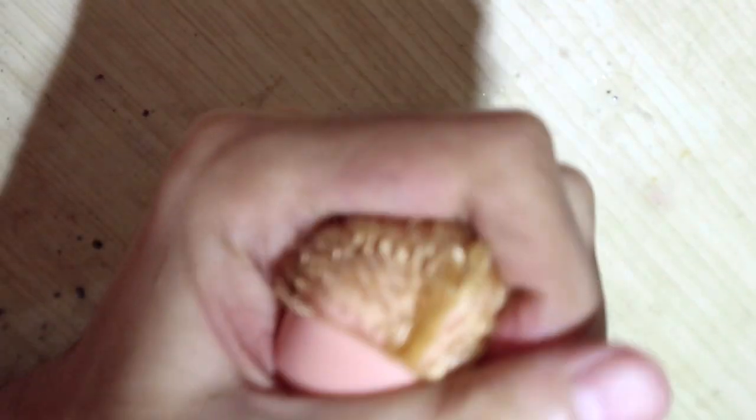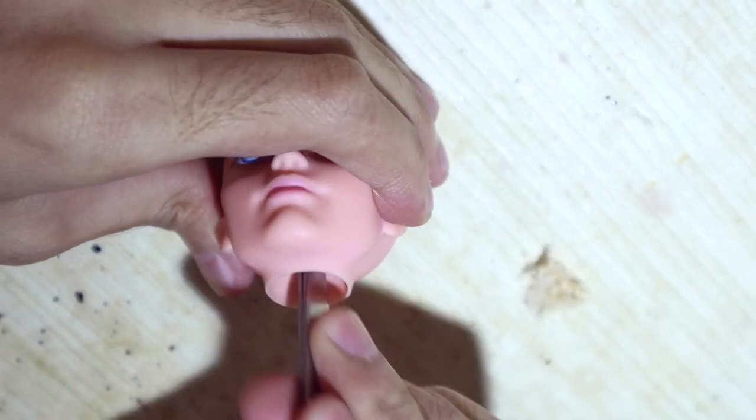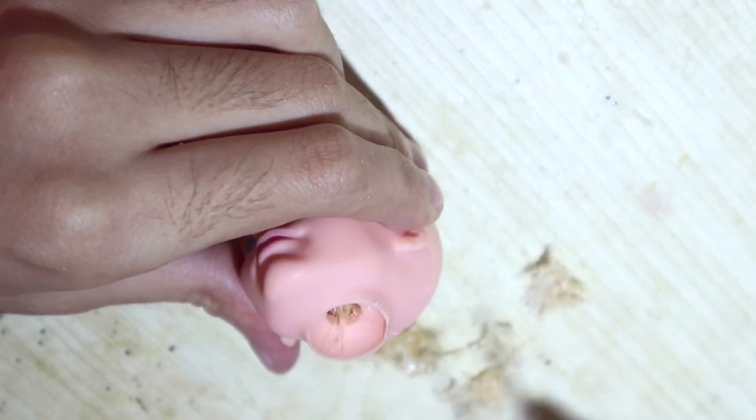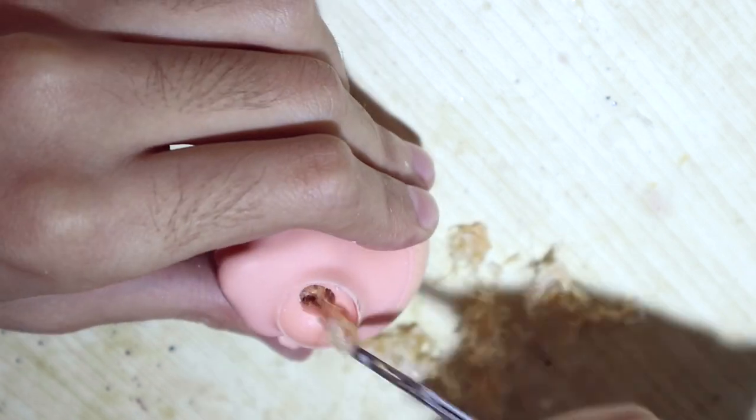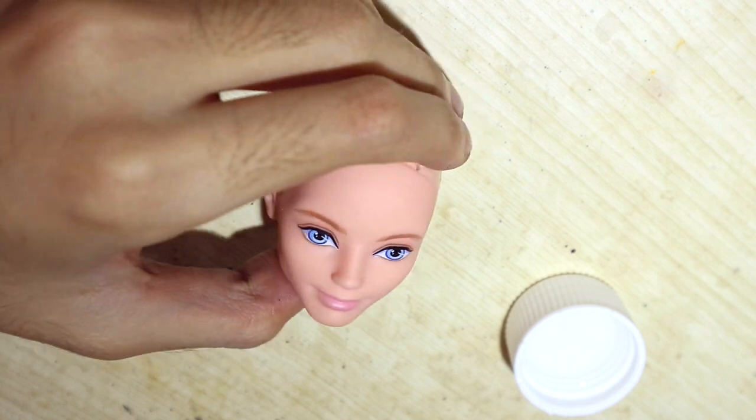Now let's get rid of the stubble — pull the stubble out from the neck hole. Then you can erase the factory paint with pure acetone.